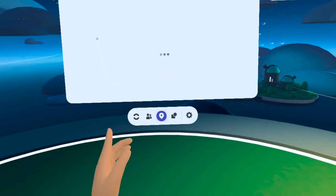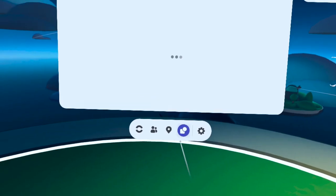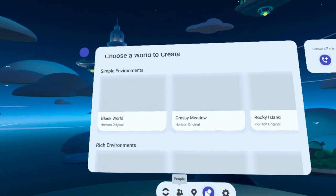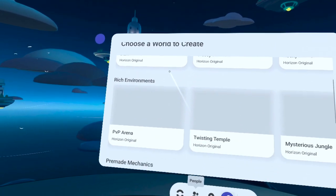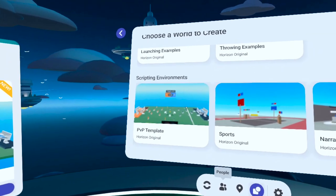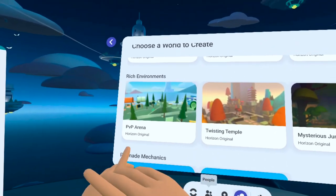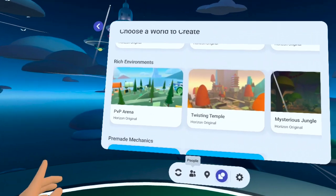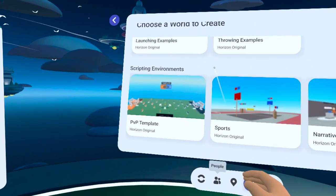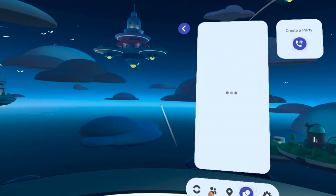The first thing we're going to do is open up our menu. You can do that by pressing the recess button under your left controller, then hit the create tab. From the create tab, we're going to go ahead and click new world. Under new worlds you have simple environments, rich environments, pre-made mechanics, scripting environments. Please note there's a PVP template and a PVP arena. The rich environment is amazing if you want to do your own scripting, but does not have any pre-built mechanics or scripts. For that, you're going to want to use the PVP template, which is under scripting environments. Let's go ahead and click create.